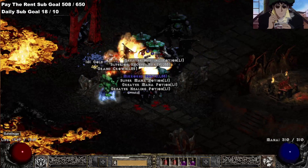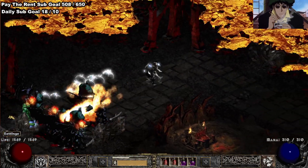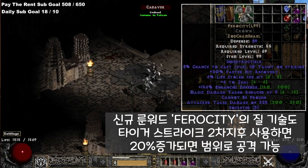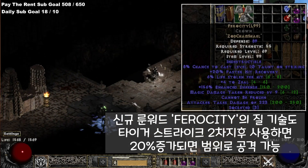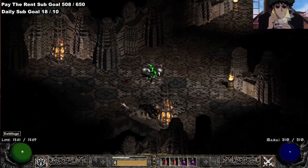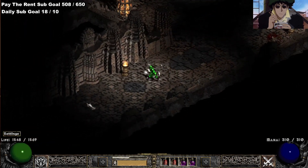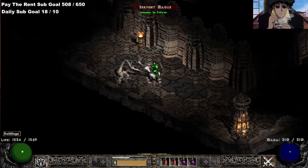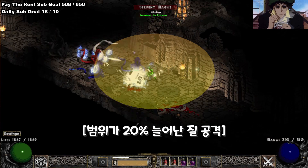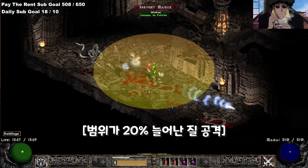Same with Kicks. Kicks expend charges, so you couldn't technically do it with a Kick. So we generate 1 charge with our Tiger Strike, and then we can Zeal, and we have a larger radius with our Zeal as well. You can see the splash radius is pretty large.